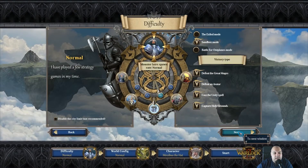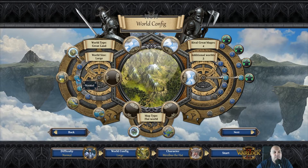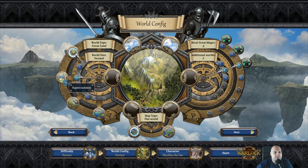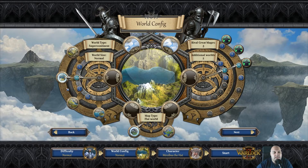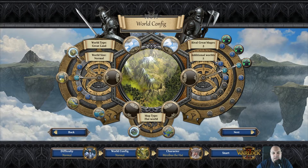New game, Sandbox. Basically, prepare to be a little bit amazed if it's the first time you're seeing this. You'll be able to create different types of small, medium, or large maps. There's also a great land mode, a super continent, a continents mode, or islands mode. Let's put it normal. Then you have how many rival mages you want and additional worlds — you'll basically be able to travel to additional worlds. Another change is the choice between a flat world or a cylindrical world, like a globe.